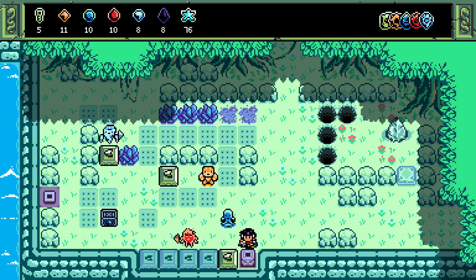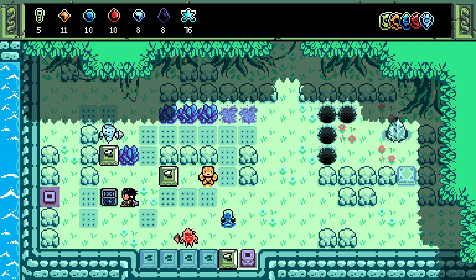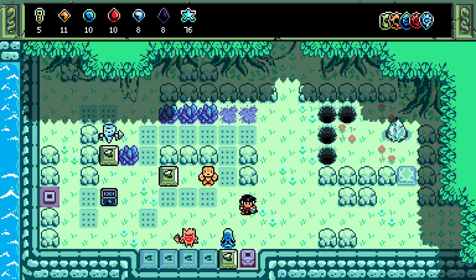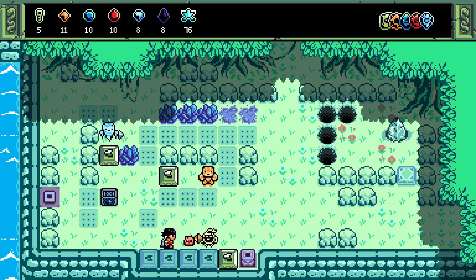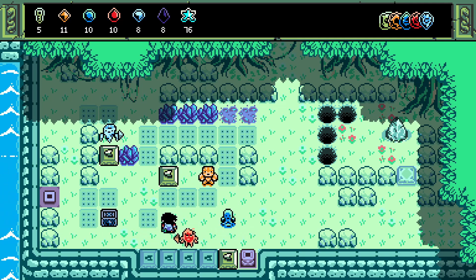A valid start seems to be just getting something pushed onto the block. The water elemental allows us to copy blocks — let's see if it allows us to copy. Wow, what is that? Let's do this in a way that is a little better for visibility.